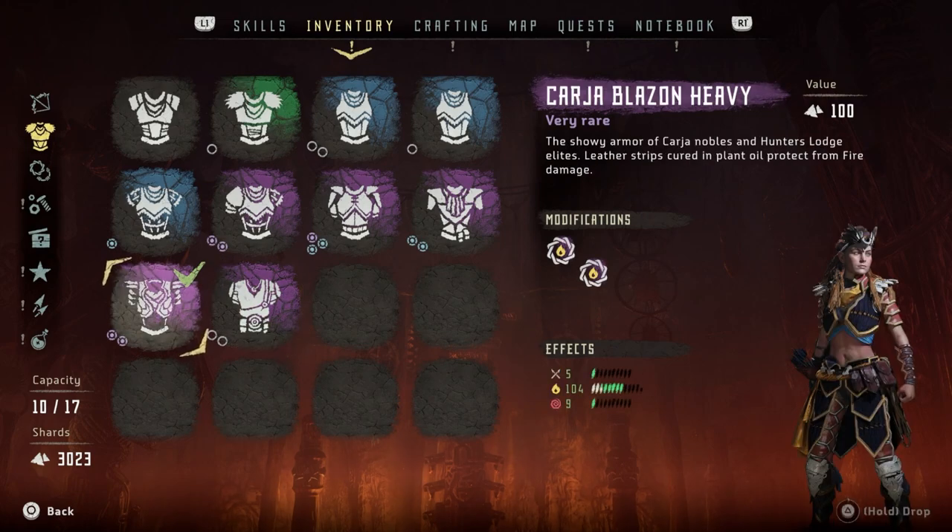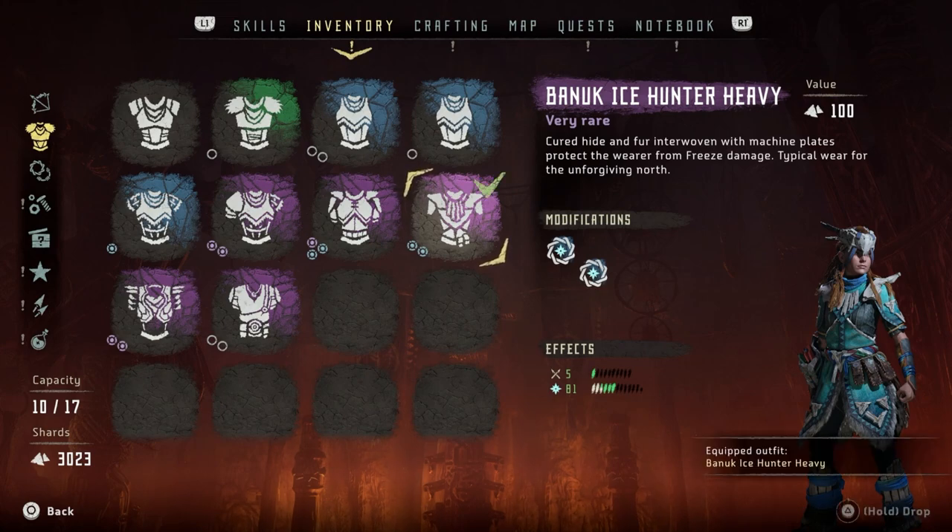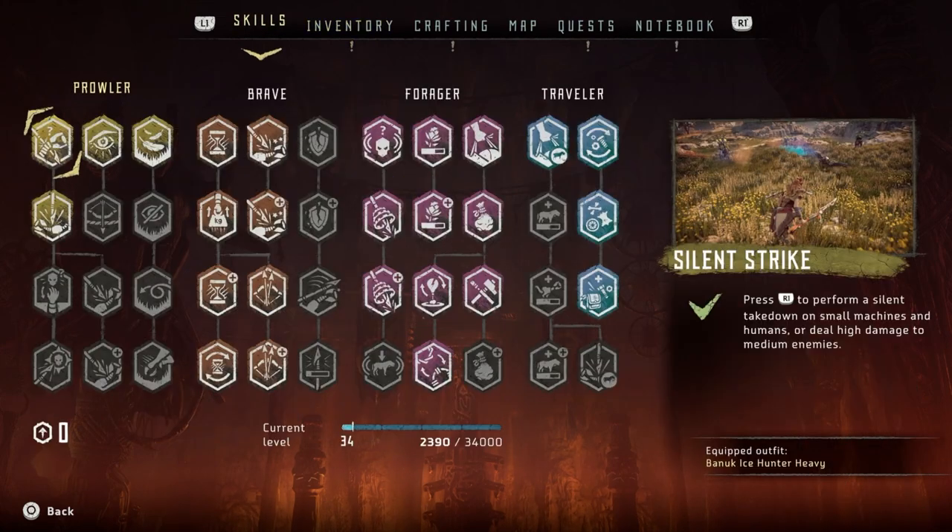So this should help us. But anyway, going back to this one. So I'll put two mods in there and check it out guys. We've got 104 protection against fire, which is amazing. This is the Banuk Ice Hunter. So if I'm fighting Frost based enemies.